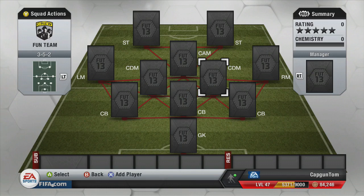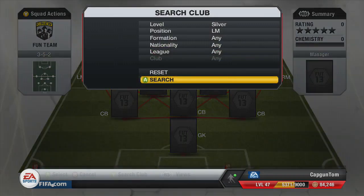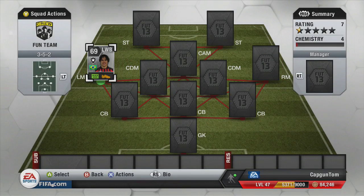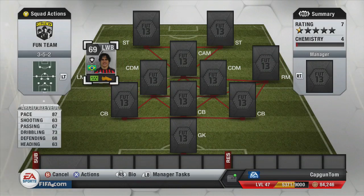Before I start, I want to say this isn't the most solid of teams but it is just really fun. At left mid, there's only one silver player with 5-star skills on this game and that's McKay Steven — I didn't want to use him again. So I found a left back with 5-star skills who you can get onto 9 chemistry by changing him to a left wing back. That's Marcio Azevedo — absolutely loved playing him at left mid, thought he was fantastic.